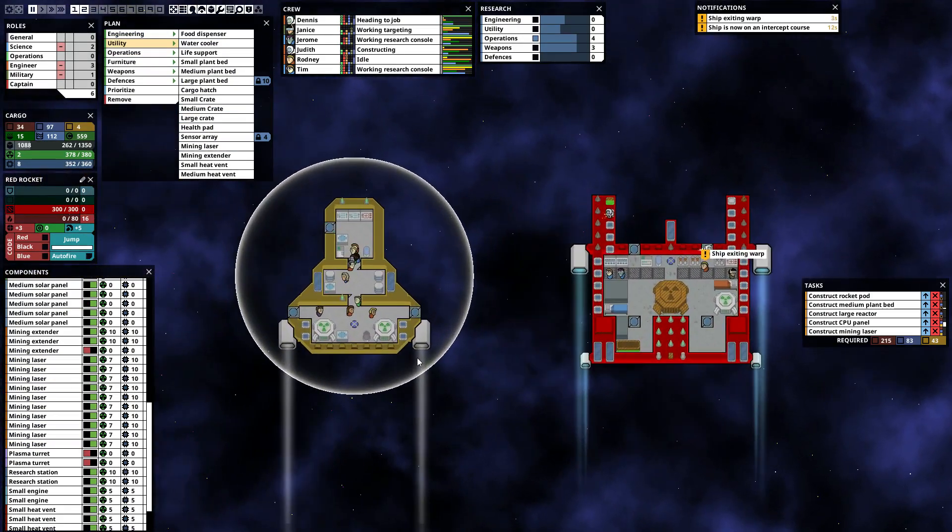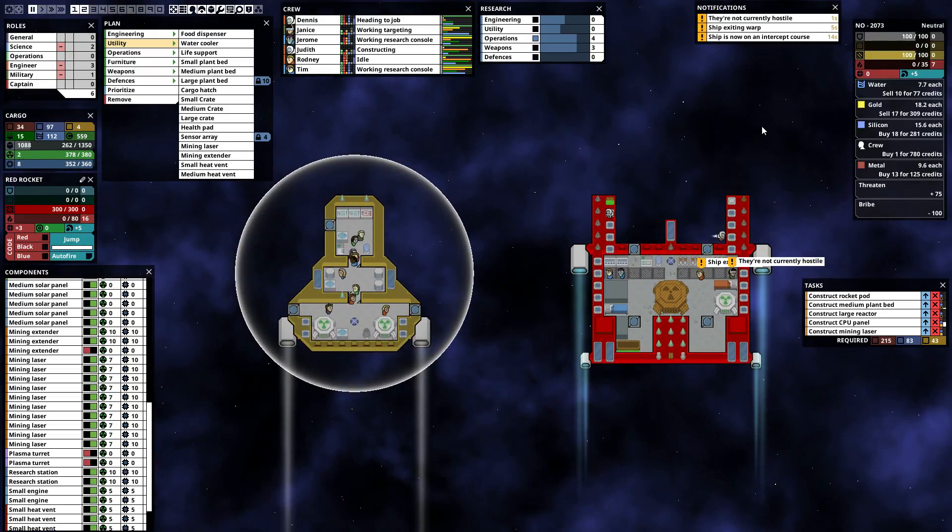Ship, you're weak — we're gonna threaten you. Selling gold? No. Selling water? Yes. My crew for 780 — we're close, but we can't do it. Unless we had gold to sell, but we wouldn't do that just for recruitment. We need the gold. I'd like to get up to 7 crew, but I guess we're gonna have to threaten him.